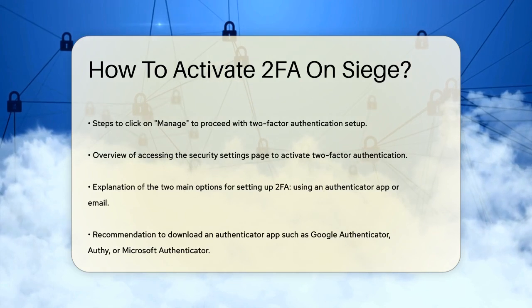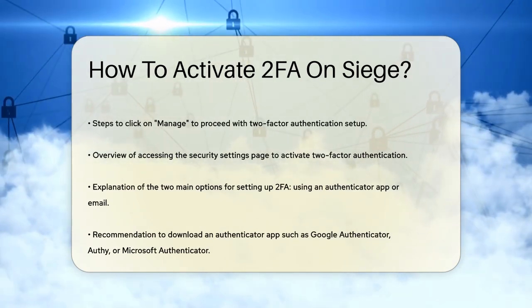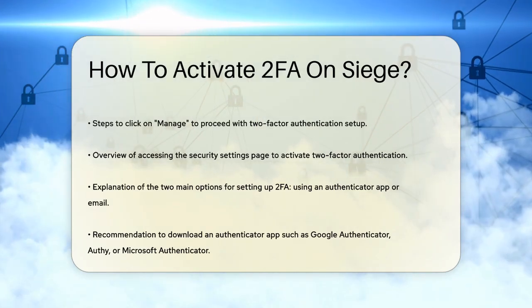Now, you'll be taken to the Security Settings page. Here, you'll see an option to activate two-factor authentication. Click on Activate to start the process.